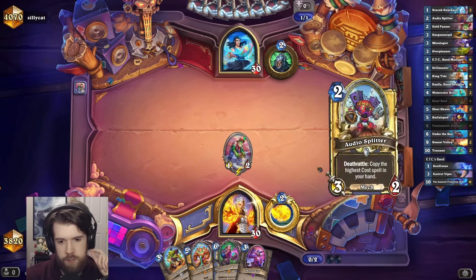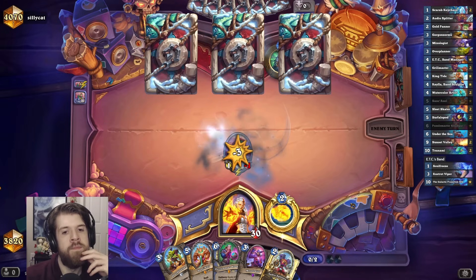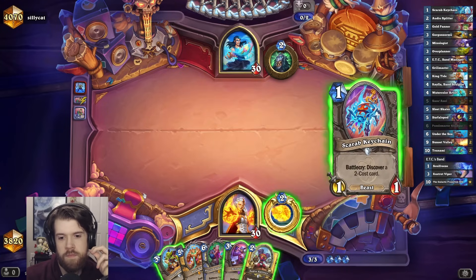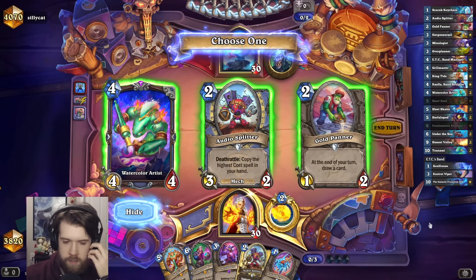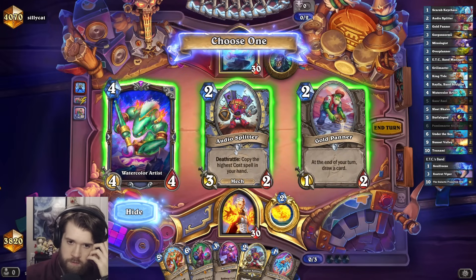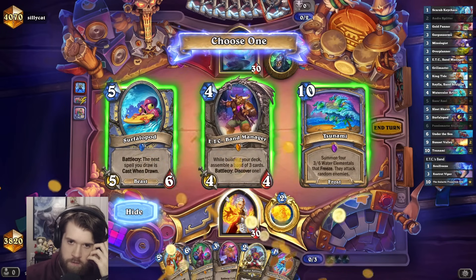Got another Mixologist. Probably over-planned next turn, though. Watercolor Artist is a pretty sick card, but it's probably the third card that I draw, which makes it a lot worse. Going Audio Splitter, picking up an Under the Sea and a Surfalopod.